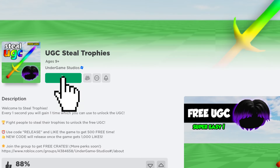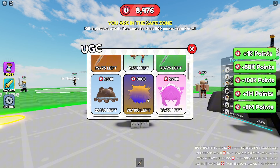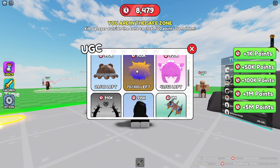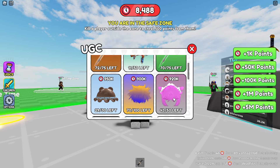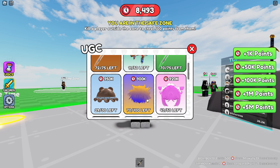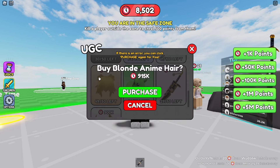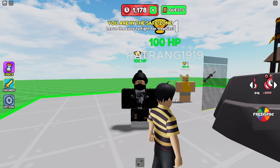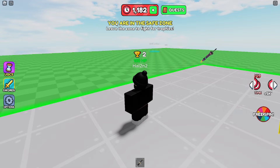Join the game called UGC Steel Trophies. Once you're in the game, click on the UGC icon to see the available free items. There's the Glowing Gojo Yellow and Blue Hair for 900,000 time points, Neon Pink Wavy Pigtails with Bows for 920,000 time points, Blue Bow Hair for 915,000 time points, and Blonde Anime Hair also priced at 915,000 time points. Time points can be earned by staying in the game — every second earns you one point.